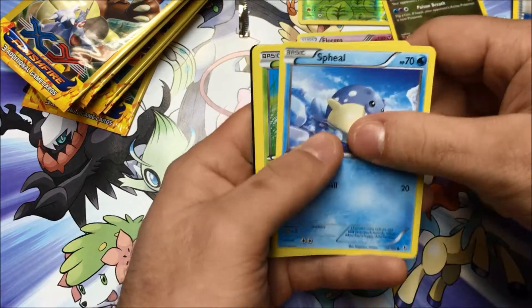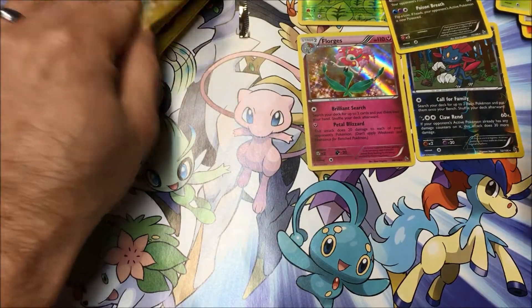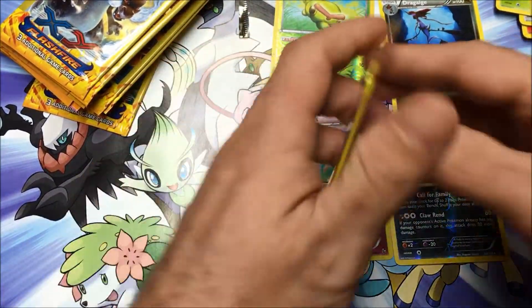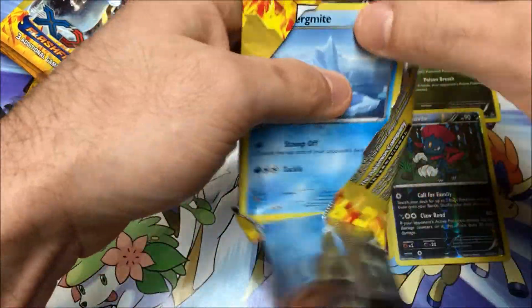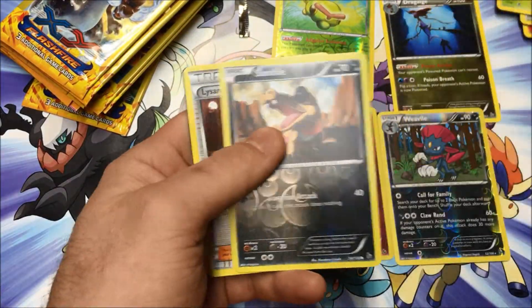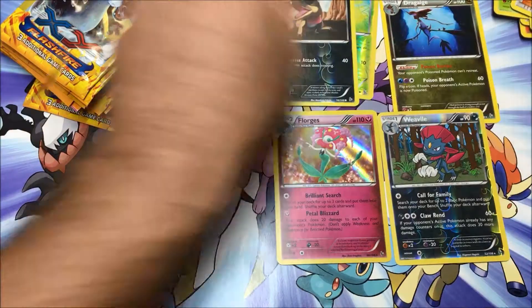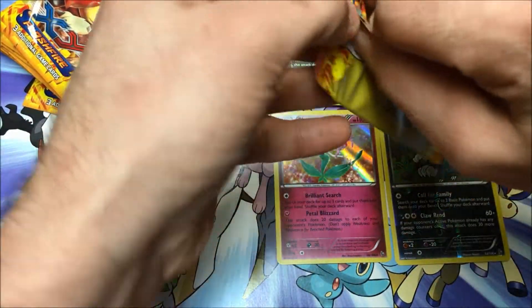These are found at Dollar Tree. If you can get lucky, your Dollar Tree might actually have them. If not, I hear that they are pretty difficult to come across because people will go in there and scoop them up right away. Another Reverse Common and a Lissandra.